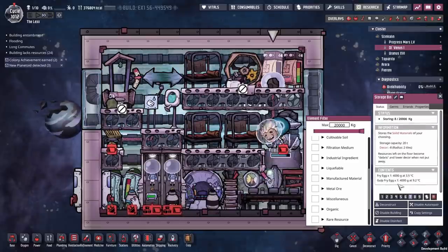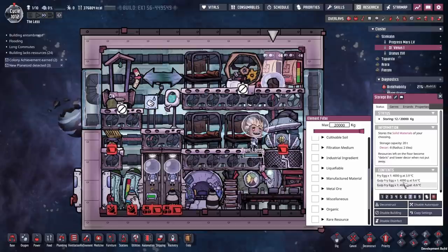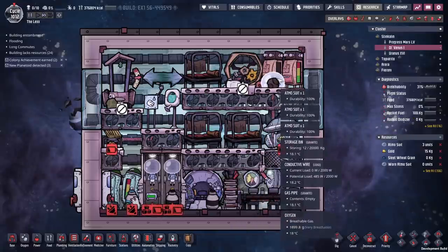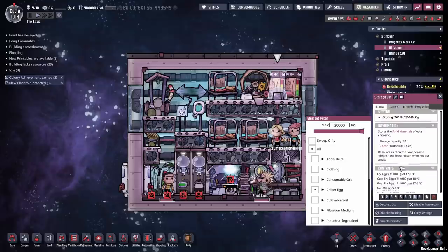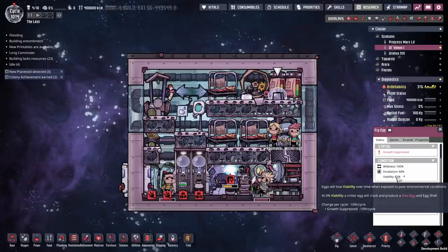We have a bunch of gulp fry eggs, and they will slowly lose their ability to hatch while they're in storage, so the longer we leave them in there, the worse it gets. But this should hopefully be only brief — we've got everything stocked up. All we need to do is get them moving. We have finally got them into the rocket and all of our prep work done, though I'm sure I've forgotten something. The fry eggs' growth is suppressed and their viability is dropping.